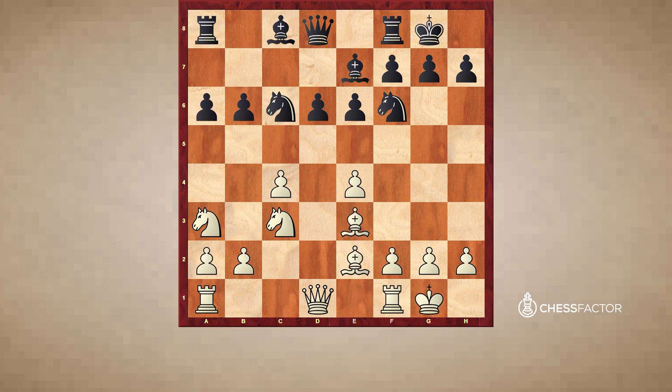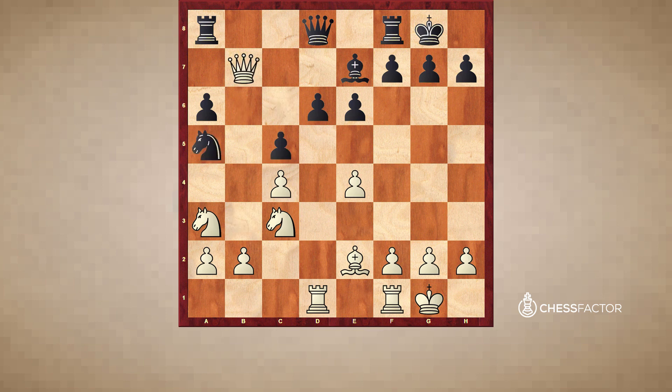Up to here there is of course nothing new — this is basically theory and there are a lot of games played here. Rcd1 is a move I introduced about 5 years ago as a novelty, but right now it is a very commonly played move. Nc5 is the main move for Black. White is not able to take on c5 here because Black just takes back, and I can't take the piece on b7 because of Na5 and my queen has no squares to go.